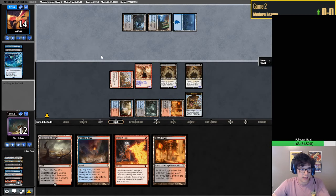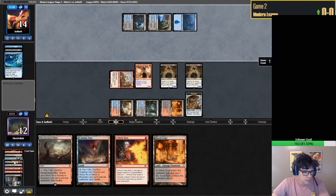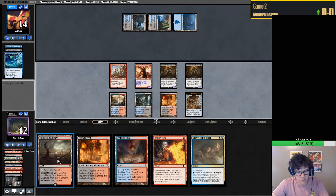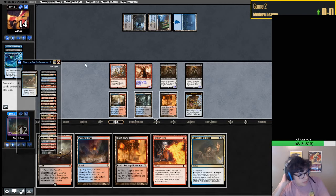I played to what I thought they had - it happens sometimes, you lose those games sometimes. We did mill Kroxa, so we get to Fetch-Shock. That's 8, and we're at 11 - one off. That's pretty good. They have a Surgical but they are dead so they can't Surgical us here.